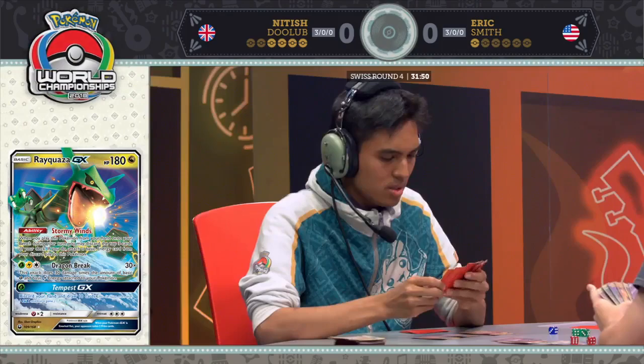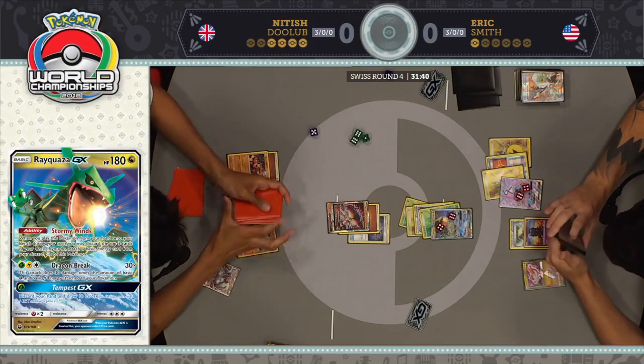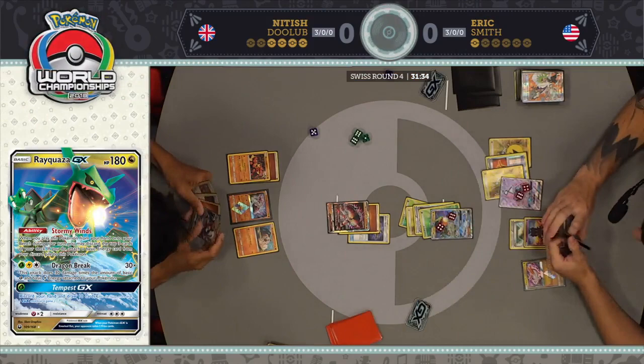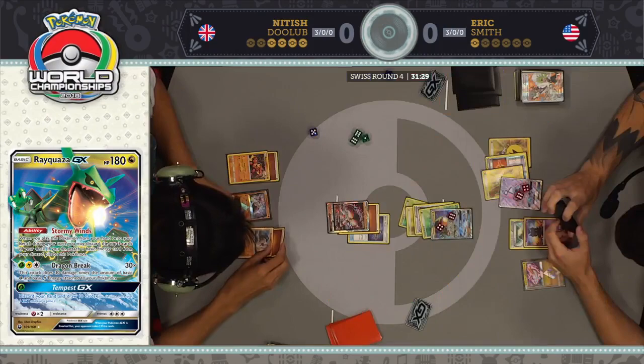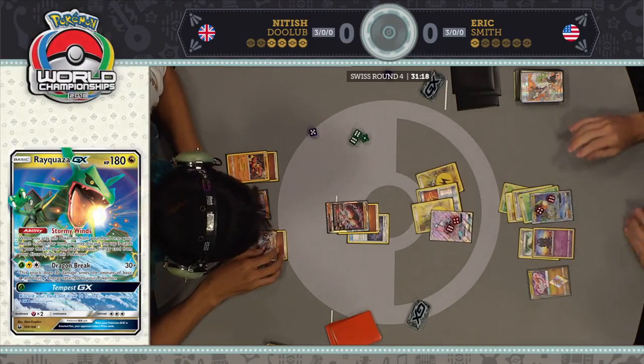I think that Rockruff has been in play for a turn — if not, this is over. But if he can Bloodthirsty Eyes to try to stall for time, jet punch something on the bench... okay, it has been in play for the entire turn. This is actually smart — you can bring out the Tapu Lele GX because it doesn't have a Float Stone, it has a Fighting Fury Belt. Discard to retreat, exactly. Smart play here from Nittish.